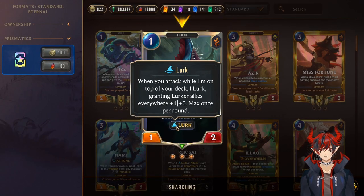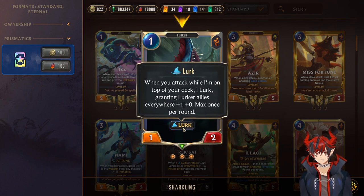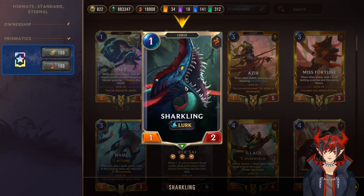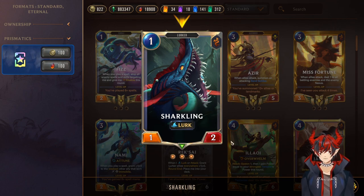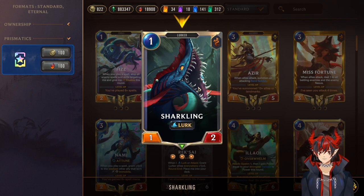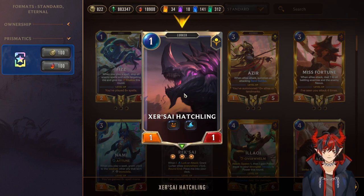Next we have Sharkling, a 1-mana 1/2 Lurk. I should talk about the main mechanic, which is Lurk itself. When you attack while I'm on top of the deck, I Lurk, granting Lurker allies everywhere +1/0. The Lurker tag and Lurk keyword are really important — you basically want to have a Lurk card on top of your deck. You can attack with anything, even non-Lurkers, and it will buff all Lurkers everywhere by +1. That's really nice because it ramps and keeps going — your 1/2 Sharkling can very easily be a 5/2 or 6/2 in the mid-game, hitting for tons of damage. Next we have Xersai Hatchling, a 1-mana 1/1 Fearsome Lurk — really nice especially in the early game when the opponent can't block it very easily, gets some cheeky attacks in, and procs Lurk without sacrificing too much.